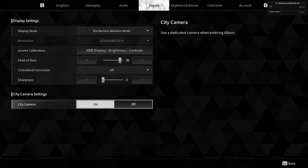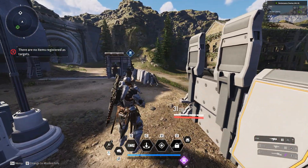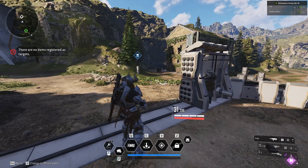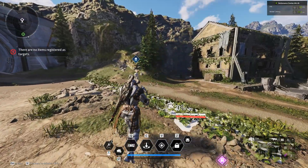Use the dedicated camera when entering Albion — I turned that on. As you can see I'm at 60 FPS, and I'm also using OBS, which is taking some of the juice from my graphics card. But if you have a higher graphics card, go ahead and indulge yourself with the high settings.